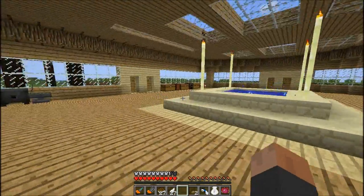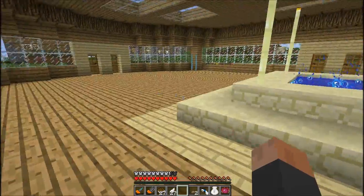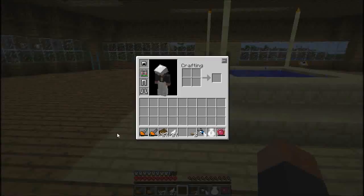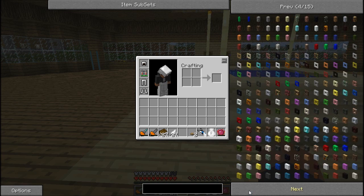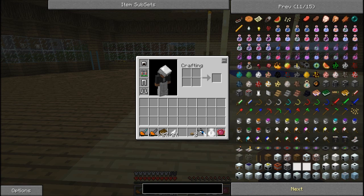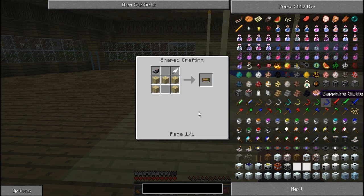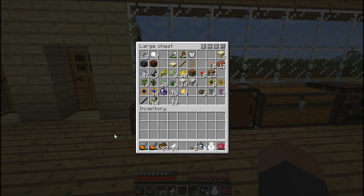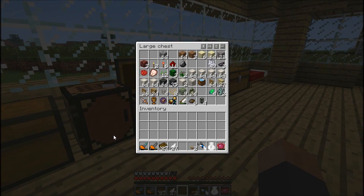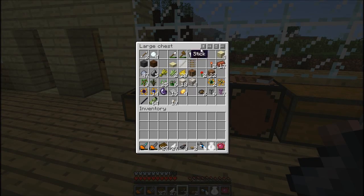Oh great, the lightning is still here — I sort of preferred the other world. One item that I need to make right now is a writing desk. So what we're going to do is look for it — there it is: the writing desk. We need these resources and I have all those except for the ink sack I think. Let me double check very quickly. No, I know I've got an ink sack, okay that's fine. And then I also need the wood.